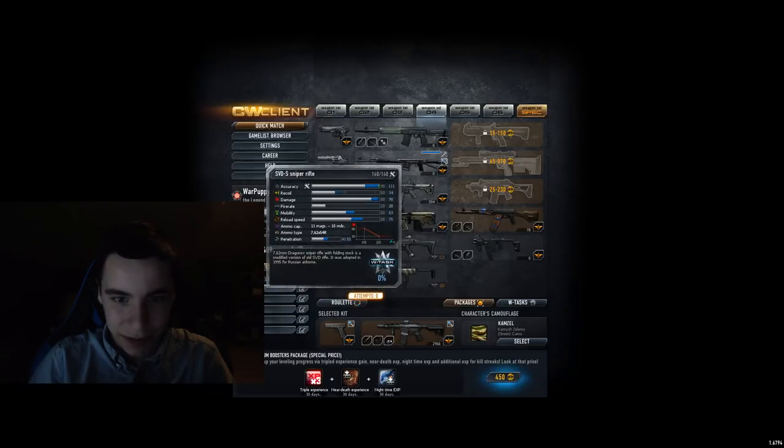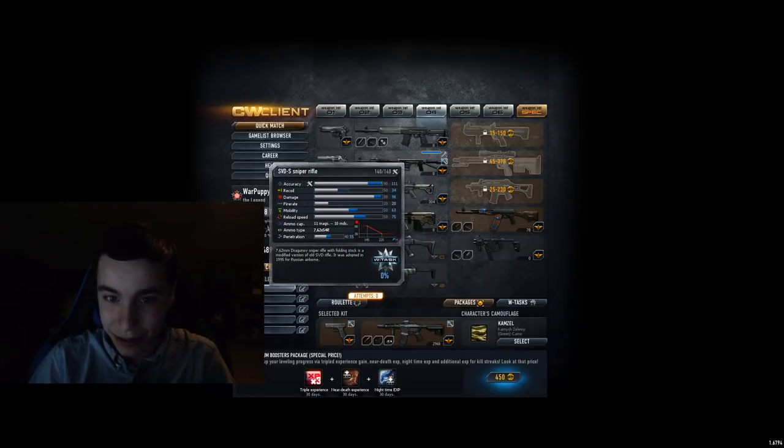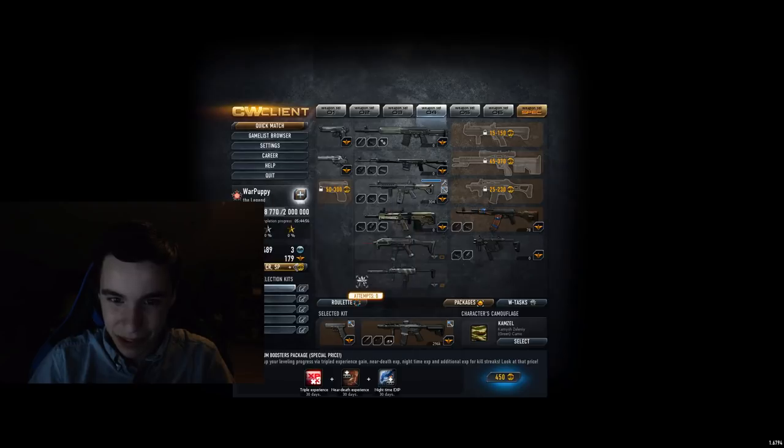SVD sniper rifle — that's a C tier, because it's semi-automatic. I don't really like it, but it's pretty good.